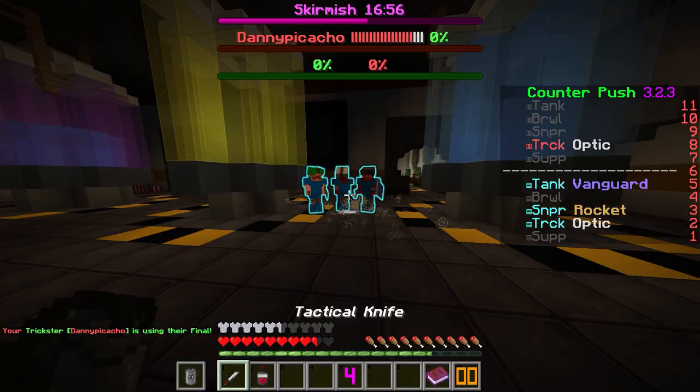Your final is a throwable that applies glowing, slowness, blindness, wither, and weakness to the enemies it hits for a decent while.